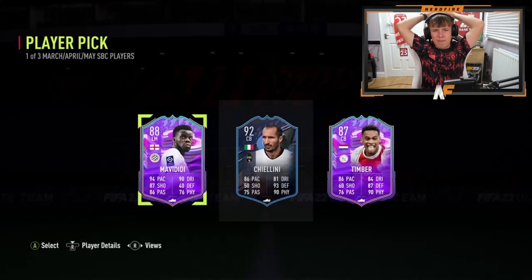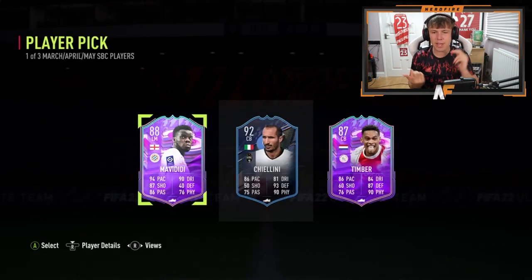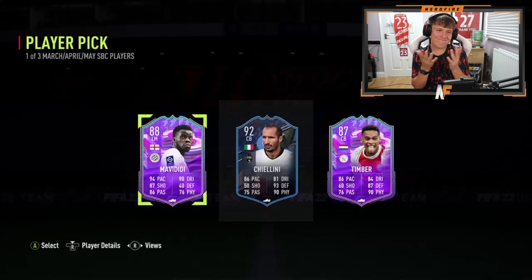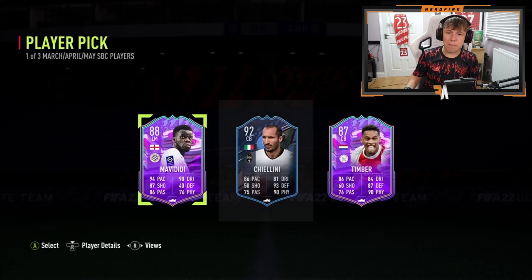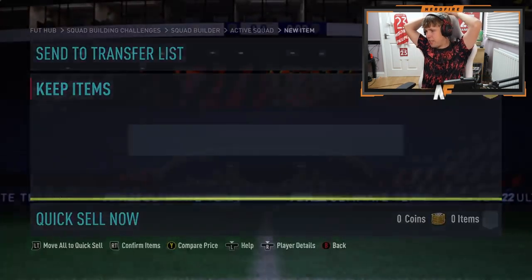Layton's second Year in Review pick shows Chiellini, Timber, and Mavididi. Chiellini just got a better card recently from a really cheap SBC, and Timber has a Team of the Season card. A little bit underwhelming honestly. Realistically just take Chiellini as the highest rated for more fodder, since you're probably not going to use any of them. And that's what he did — took Chiellini.